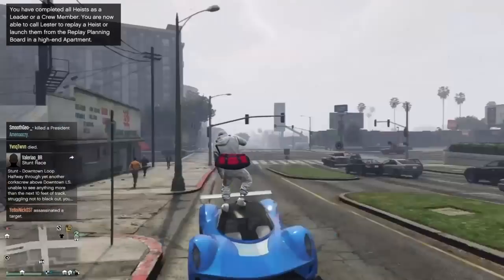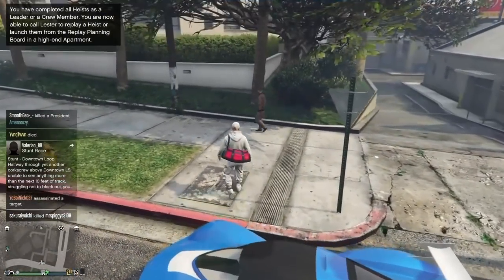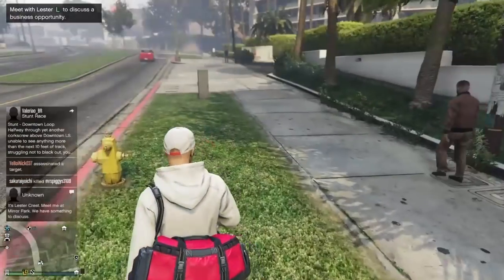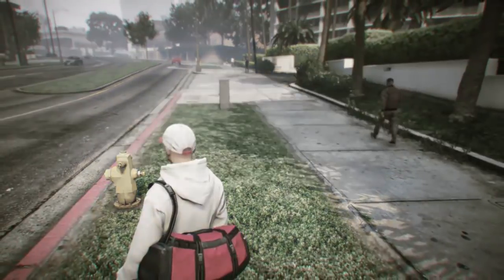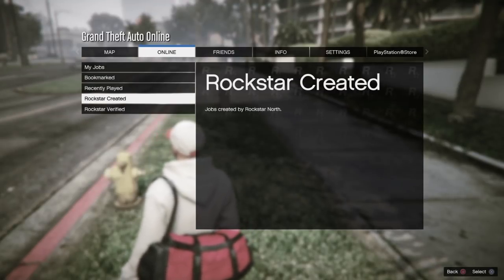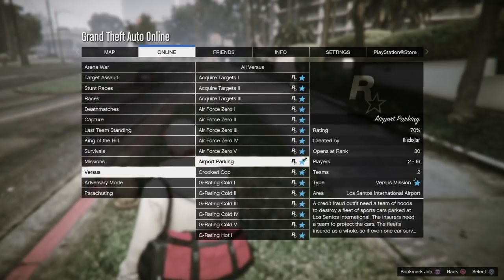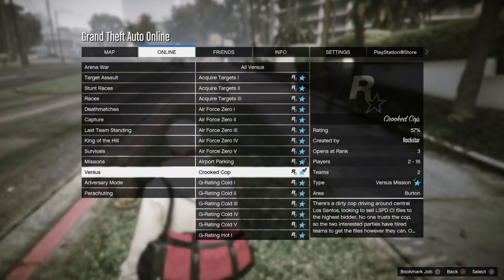To start, head to any online session — doesn't matter if it's invite-only or a normal session, just be on an online session. There are zero requirements for this glitch, which is the best part. It's not solo, but you'll see it's pretty easy to get people in the job. Go to Online > Jobs > Play Job > Rockstar Created > Versus, and start the job called 'Crooked Cop.' It doesn't matter which outfit you're wearing — it can have mod accessories, it doesn't matter.